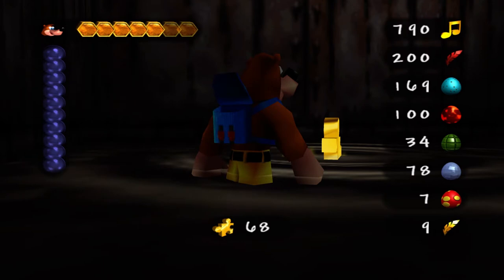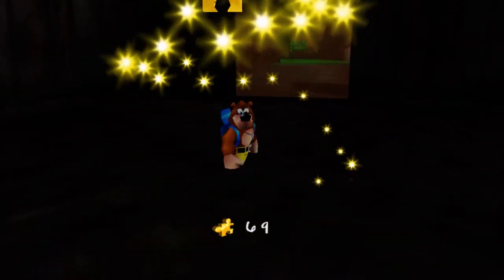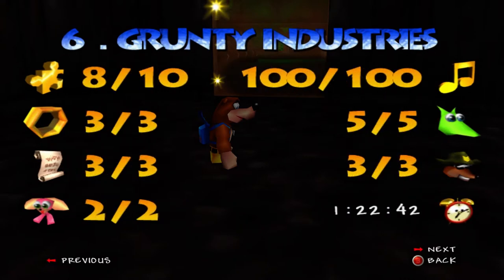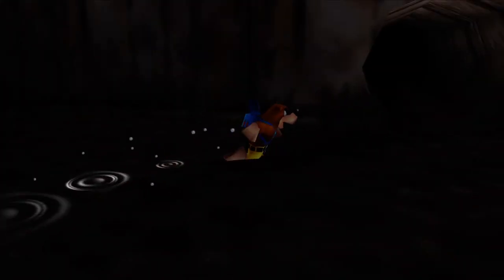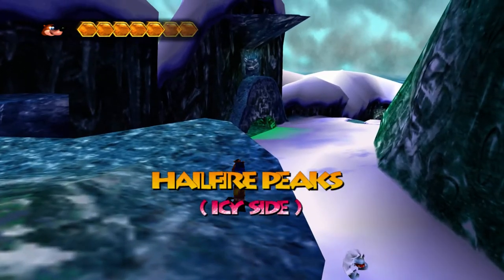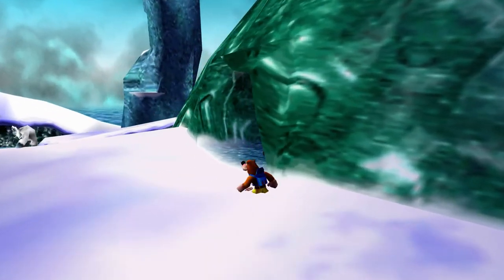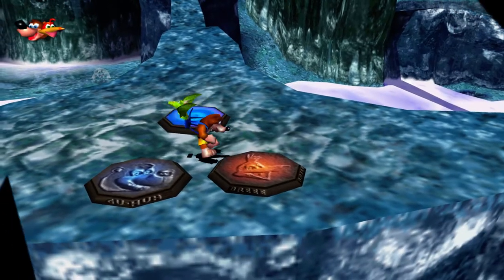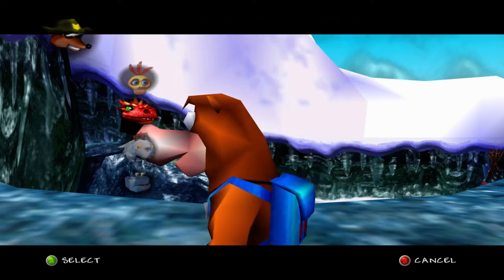Here's something to note — if we go to view totals, as you can see in Grunty Industries, we have 8 out of 10 Jiggies. The second we collect this, you would think we just got ourselves another Jiggy in Grunty Industries. Well, if we go back to our totals, it's still at 8 out of 10. That Jiggy counted towards Hailfire Peaks completion. This is really confusing because we've had another instance where entering a world from a different entryway gave us that Jiggy for the world we entered. This is the one time in the whole game where we enter a world and get the Jiggy from the world we came from. So we didn't get any progression towards Grunty Industries — we just got progression for Hailfire. A little weird, but keep that in mind.